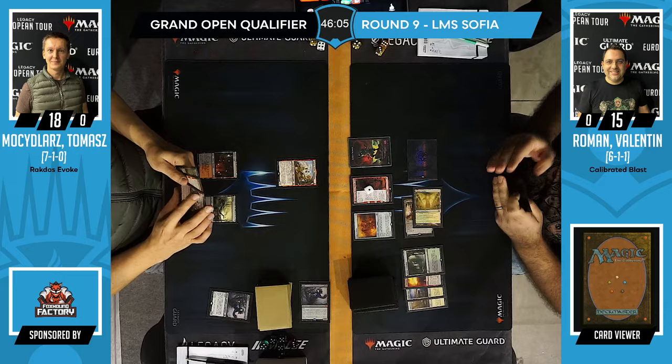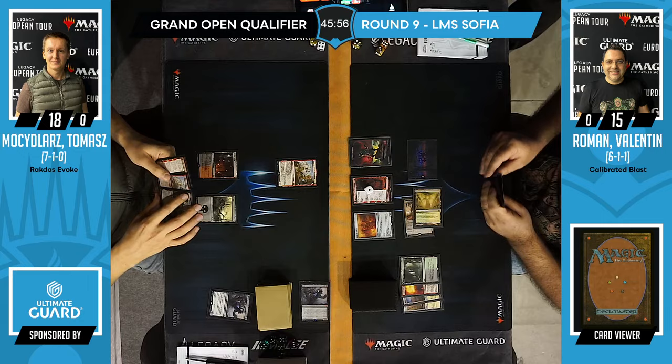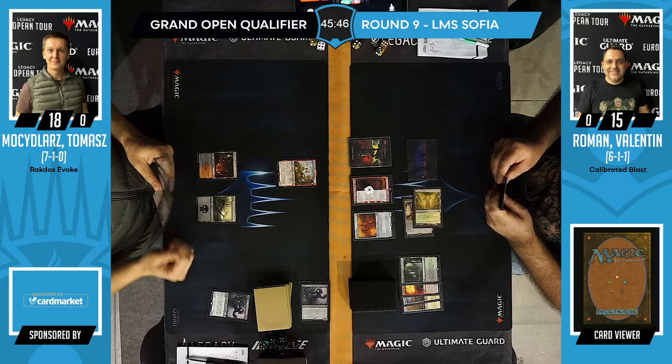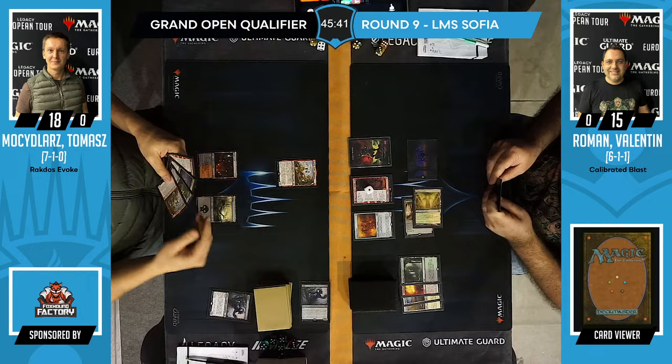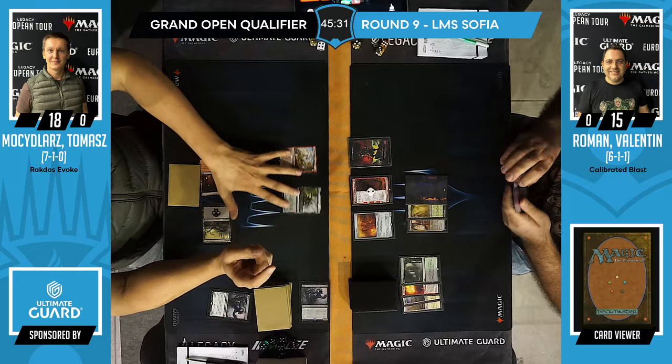Witch's Cottage entering untapped requires Swamps — Temple Garden doesn't help, so we're a bit far from enabling that. We need an extra one. Notably, Tomasz is not deploying the Bowmaster's end-of-turn trigger — choosing to keep it and respond to the Fable Trigger perhaps, targeting the Shaman to potentially kill it off.